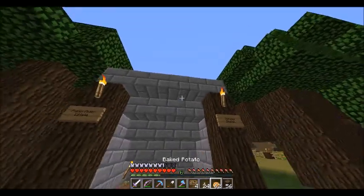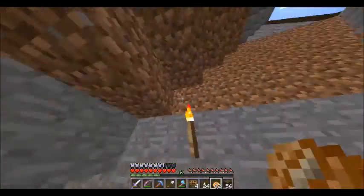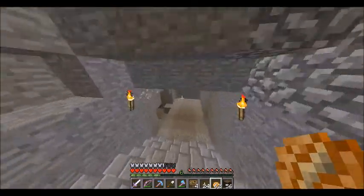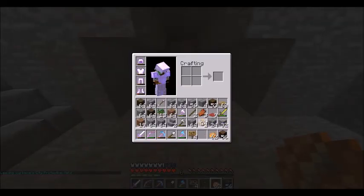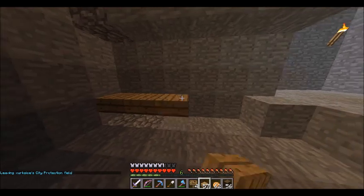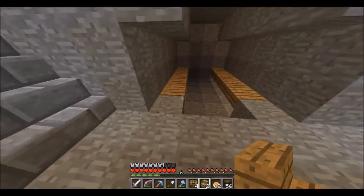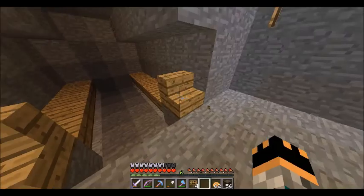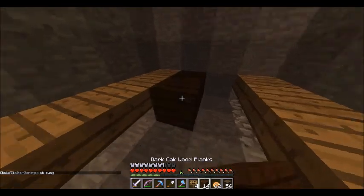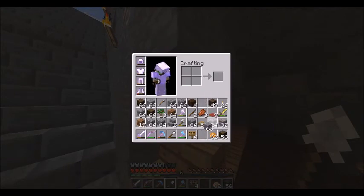Welcome back, guys. I got this main entrance done — it goes pretty deep. I just put the stairs, and later on the walls we're going to put the stone bricks, but for now we're just doing the rough thing. This is what the tunnel is going to look like. The oak is going to be where the tracks are placed on, because I think that looks cool. This is what stops them. The dark oak is for walking or with your horse — I made it tall so you can bring a horse down if you don't have a minecart.